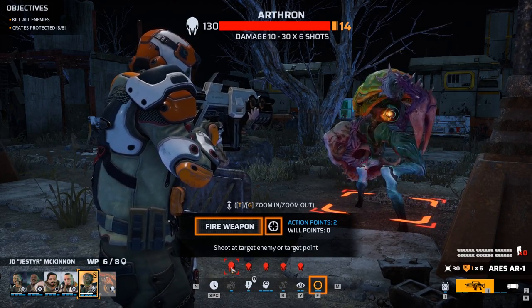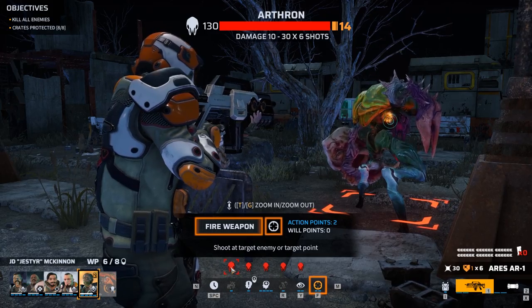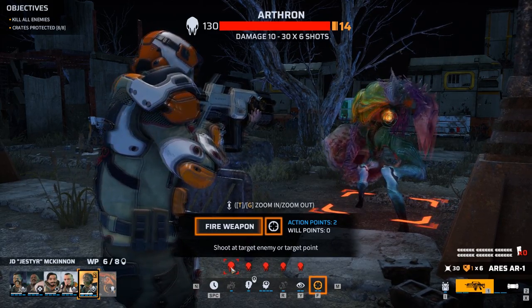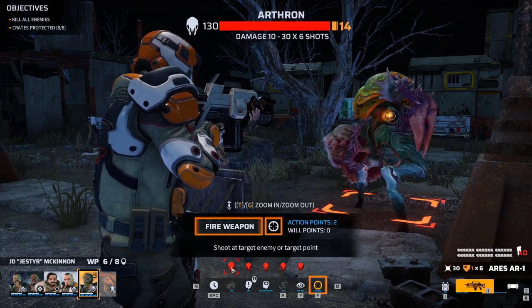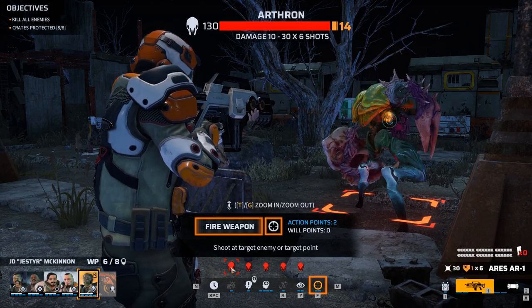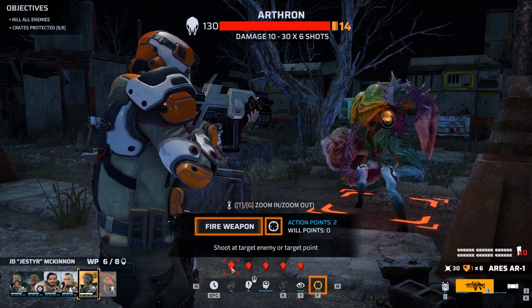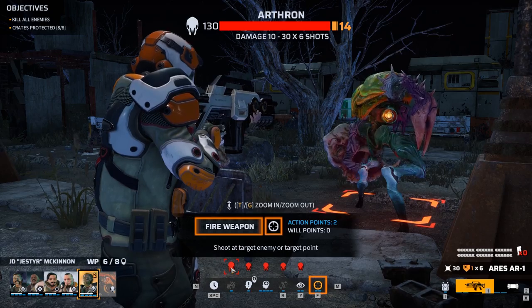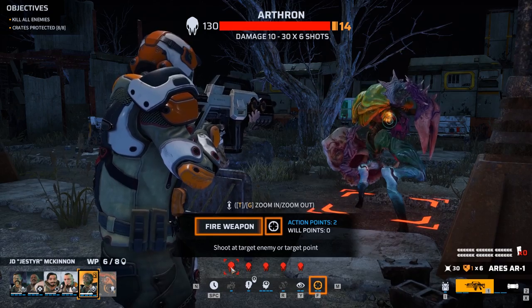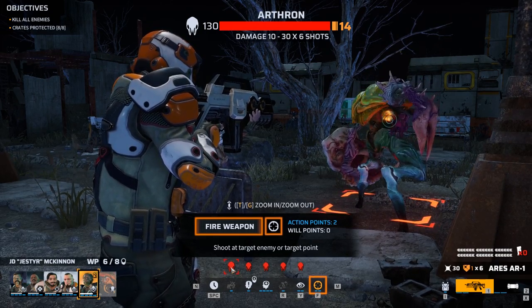Phoenix Point uses a realistic ballistic system where each individual projectile is simulated in the physics engine of the game. You can see projected onto our target a cyan coloured crosshair — this represents where all of our shots will hit. You will notice that as the enemy moves around in its idle animation the crosshair tracks the movement of the enemy, and that the crosshair is made up of two concentric circles.